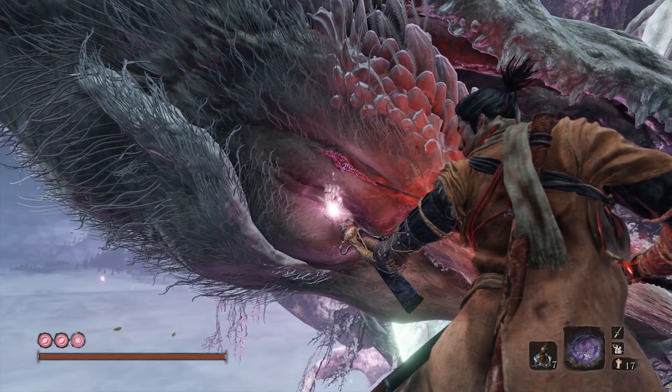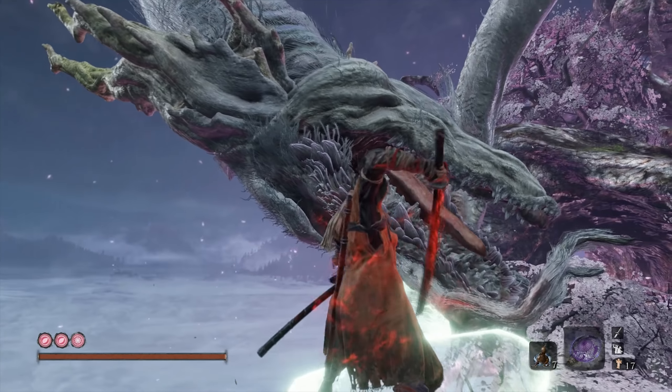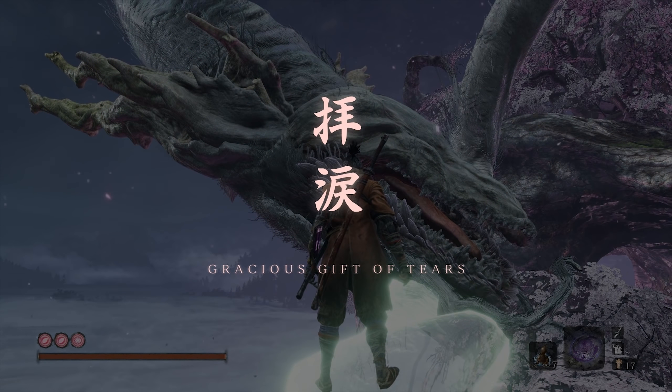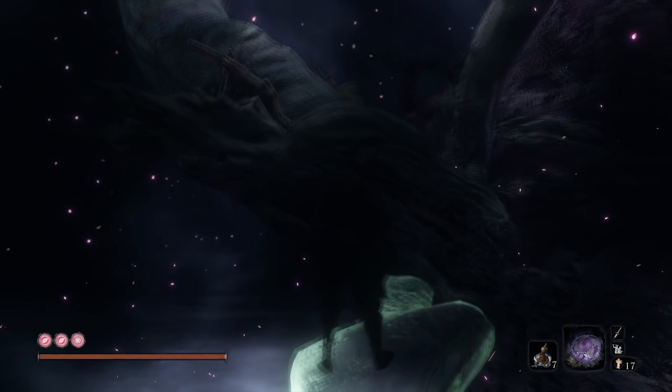Remember the carps have humanoid teeth? They transformed. Because the dragon is divine and immortal, only the mortal blade can harm it — can cut it. We cut into its tear ducts to get the Gracious Gift of Tears, the tears of the Divine Dragon. The Gracious Gift of Tears is also the true name of the mortal blade.